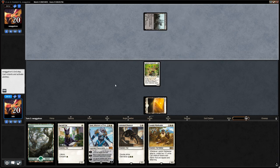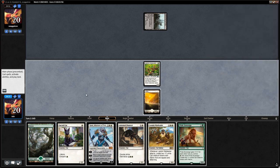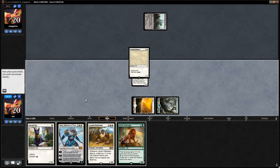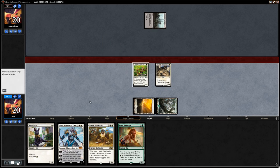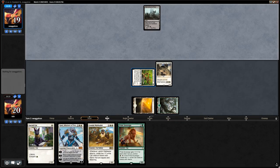Up against what looks like a mono-black deck with a Memorial. Pride Sovereign is a nice pickup if we can find a land for it. We'll run out the Pouncer and attack for one. Next turn even if we don't find a land we can play Sacred Cat, which will make the Vanguard larger.